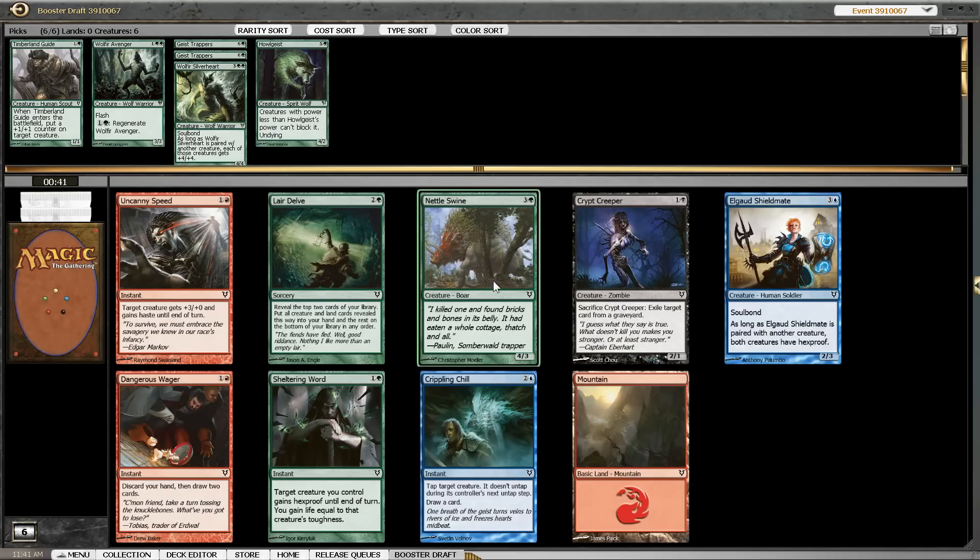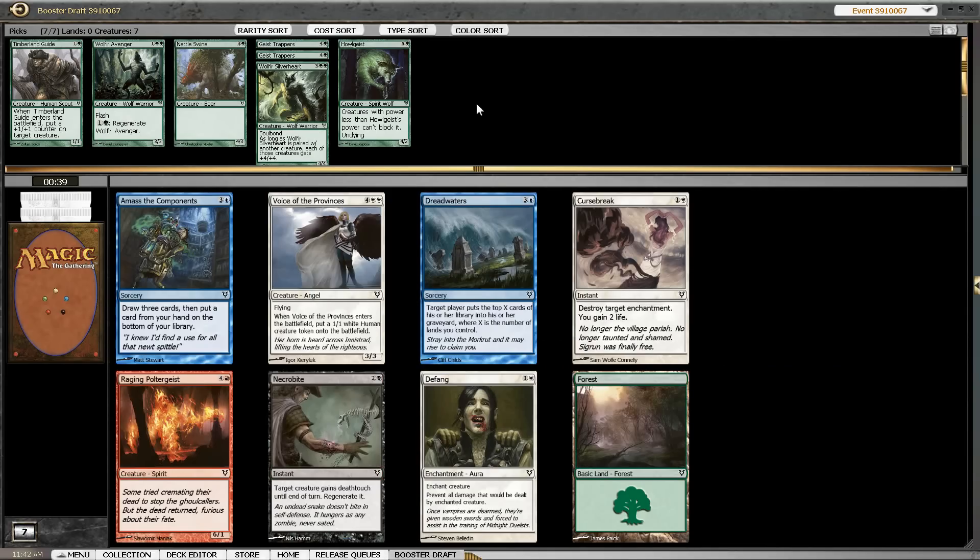Now the green signals keep coming. Nettlswine is a perfectly fine card, even though our deck is one of the most primitive you can draft so far. It's still better than Sheltering Word. And I'm not moving into blue for Crippling Chill, so we are going to wait on the packs to see where we are going.